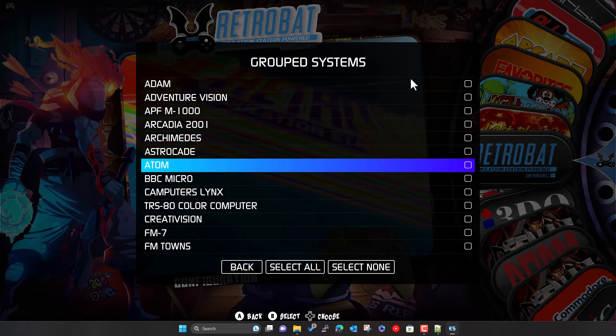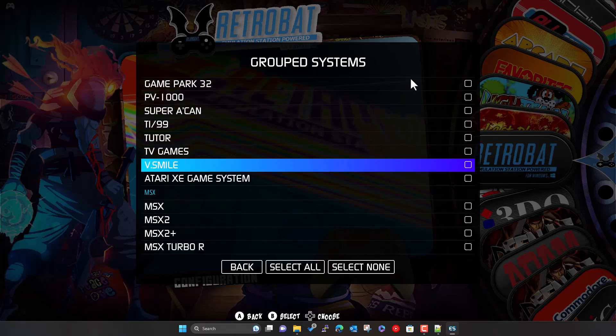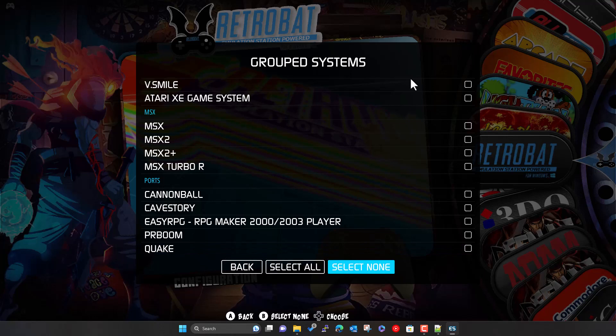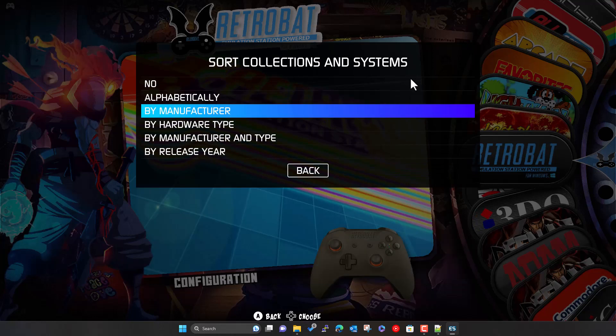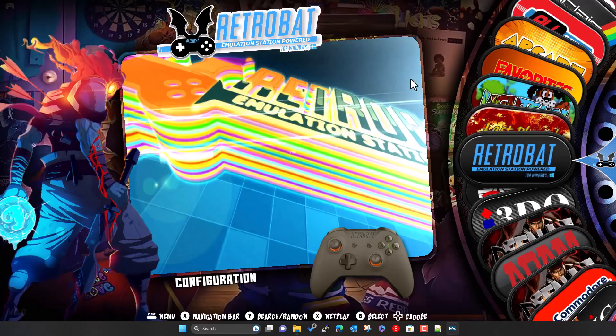There are quite a few systems under MESS, and things like MSX are grouped together. What I've done is turned the grouping off — just gone down to 'Select None'. You can turn it back on with 'Select All' and it puts ticks in the boxes. I've also changed the sort to alphabetical — by default out of the box it's sorted by manufacturer. I've done alphabetical just so it's easier to work through and make sure I get everything.